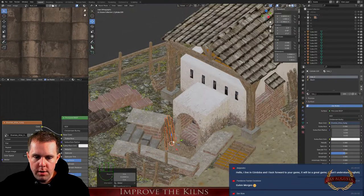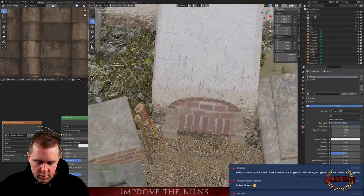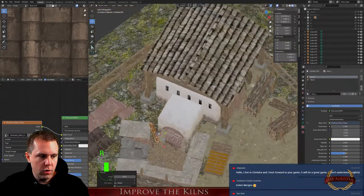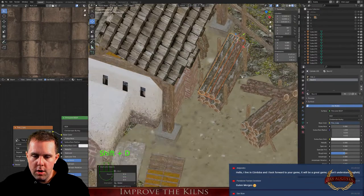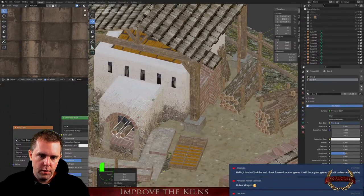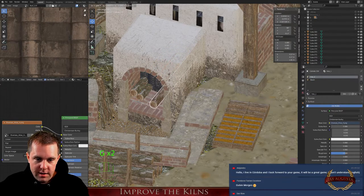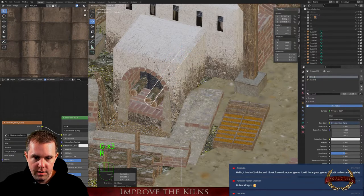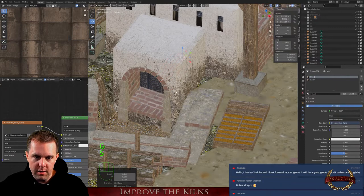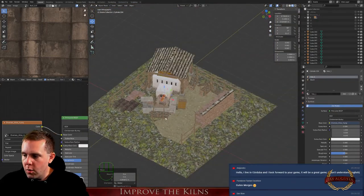We can put some logs in the oven here. It makes much more fun to improve buildings than to actually create them from scratch. Let's scale them down — they're way too big. There is a fire so you probably won't see them anyway. I'll bring them out a little bit because the fire will hide everything.